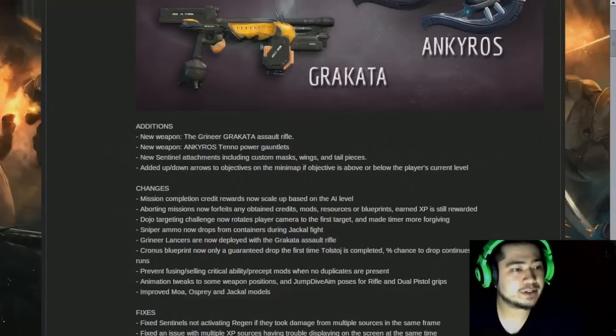Let's go through these first couple here. Mission completion credit rewards now scale up based on AI level — that's really cool. The forum post said it was going to be 1,000 to 5,000 credits for missions, and 2,000 to 10,000 for alerts. Aborting missions now forfeits any obtained credits, mods, resources, or blueprints — earned XP is still rewarded.